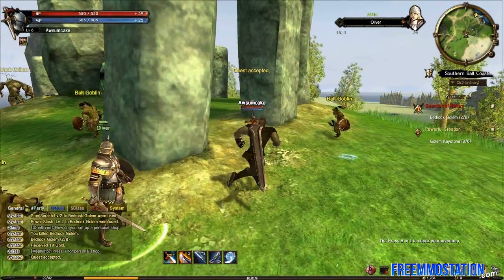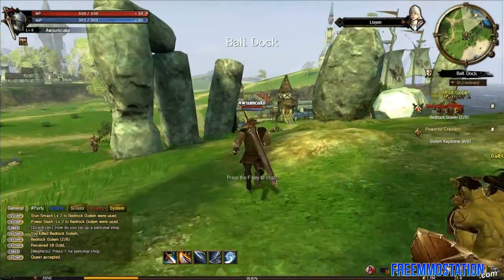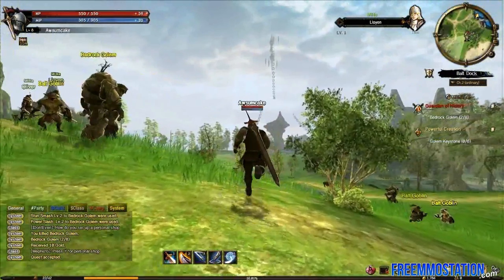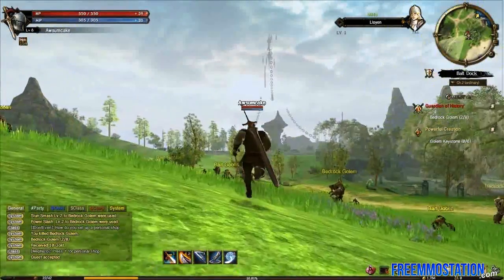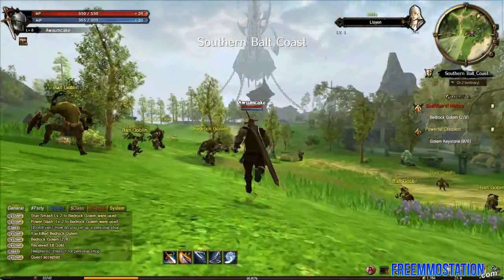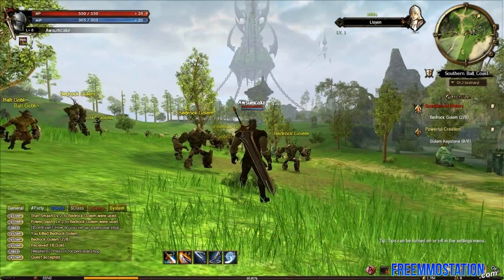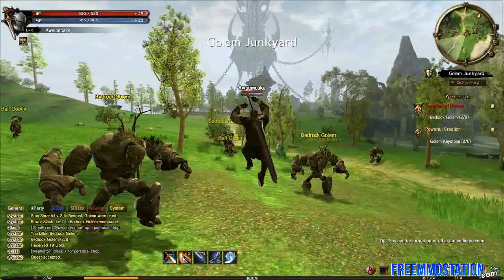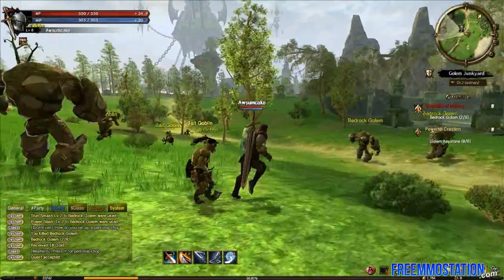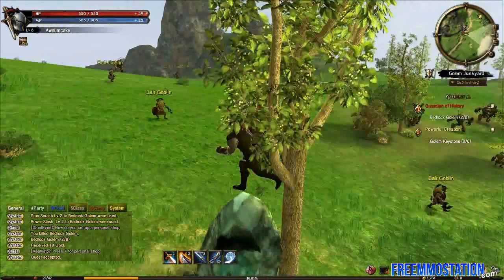Let's take this quest and go and do it. Actually, I'm going to show you some of the world because we haven't really looked around that much yet. This thing over here looks really special — I think we should run over there and see what it is. Thousand Bolt Coast. I don't understand the personal shop thing though. I don't really know that much about this game — I'm basically giving you my first impression. I haven't really seen all the sides of the game; I've only seen a really small part.